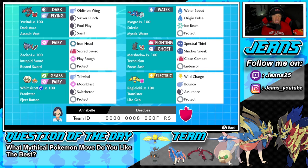Second Pokemon is going to be Kyogre. Kyogre is still King of the Rain — super strong, really OP in most situations. It's got Drizzle as its ability alongside Mystic Water to boost its water damage, and then it's got Water Spout, Origin Pulse, Ice Beam, and Protect for its four moves.